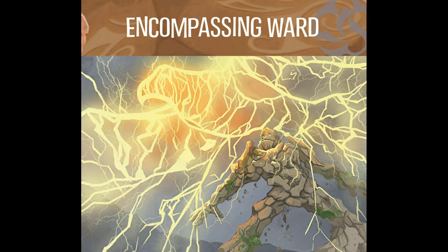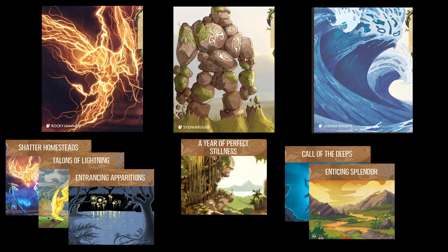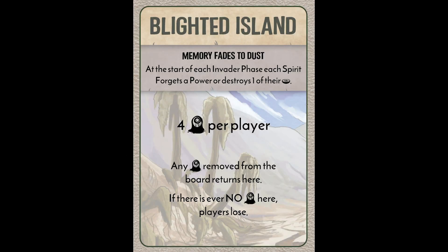Once you and the other players have activated your fast powers — and you don't have to use all of them; you might decide you only need the elements — then you go to the events that you can't control. This is the invader phase, where everything is things that they do. You start with blighted island effects, so let's talk about blight.